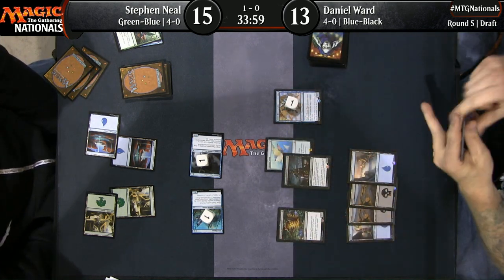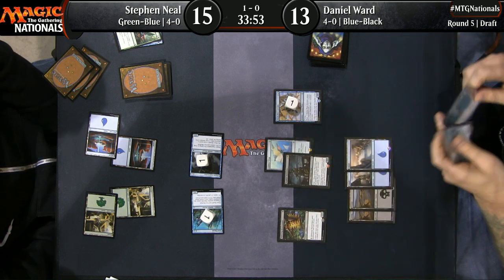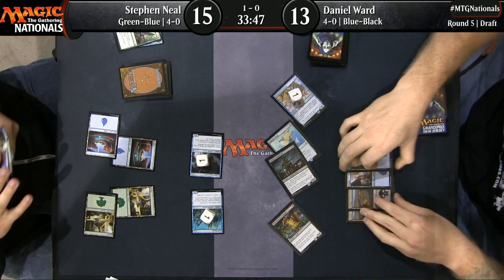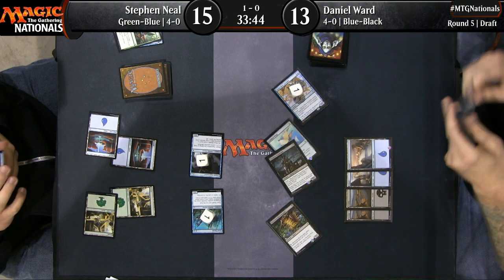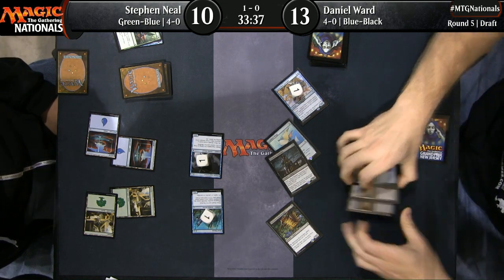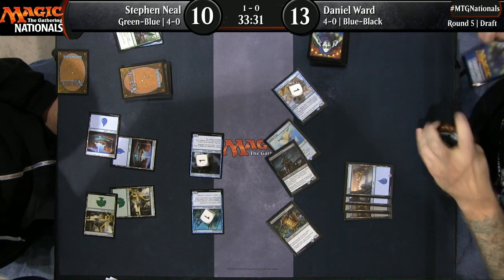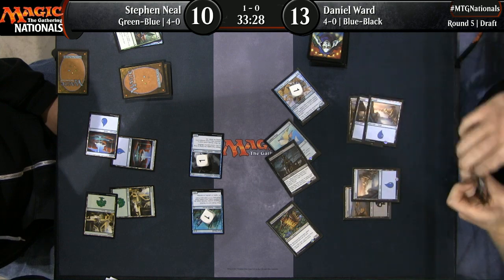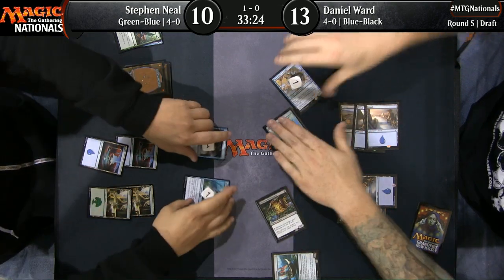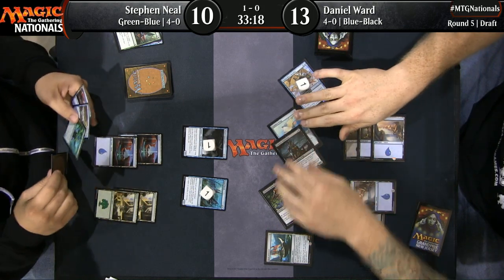Dan's going to attack with the team — though even though it looks like a big attack, it's actually just five. Still reasonable. Both players are doing just what they want. Steven Neal's advantage is that his cards have been a little more powerful and efficient. River Herald's Boon is just fantastic for an early Merfolk curve out. Dan Ward's advantage is that he was on the play and has cast more spells. Pretty tight race — let's see what Steven Neal can do on this pretty big turn.